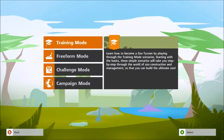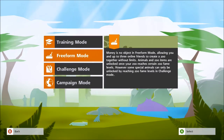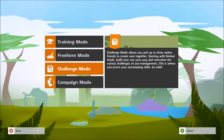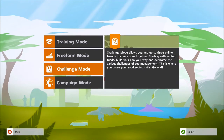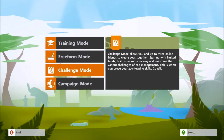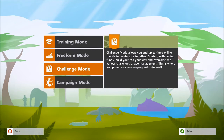When you enter single player there are three modes on offer. Freeform mode gives you the option to just build freely. Challenge mode gives you a small budget to start off with and you have to build up your resources and expand your zoo. Campaign mode gives you specific scenarios to work through with specific goals to accomplish.